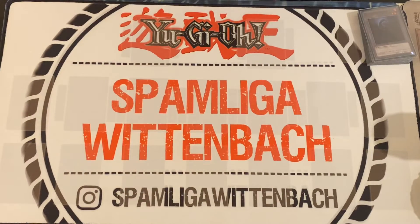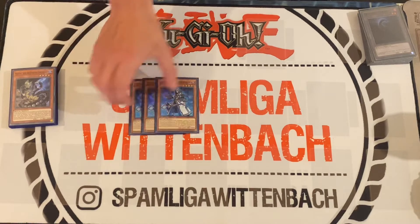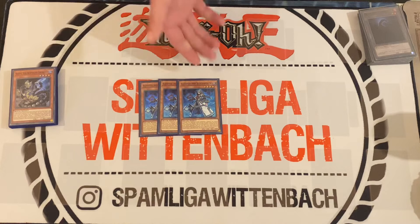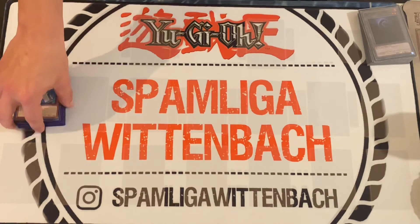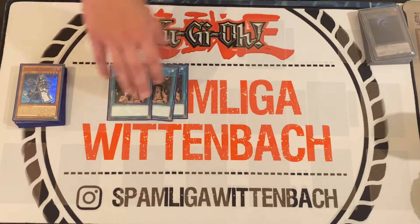Then we play a normal summon engine: the Aleister the Invoker engine. It's very good — he's also Level 4. You can use him for XYZs or to search a Reptile monster where you need, and he gives you a Magical Meltdown in the end.